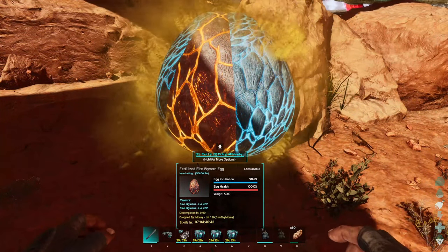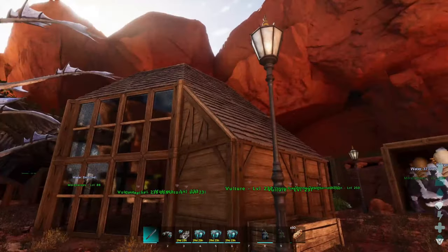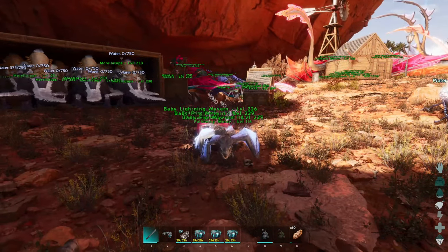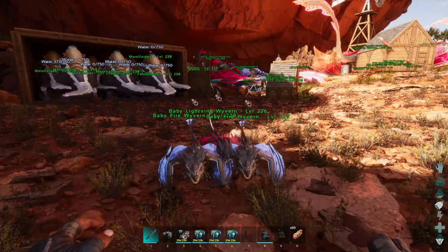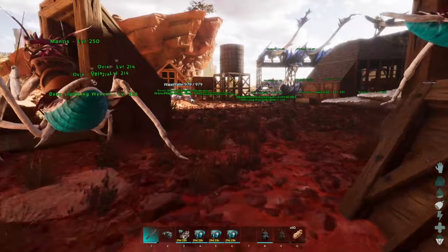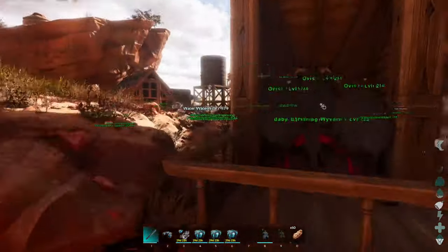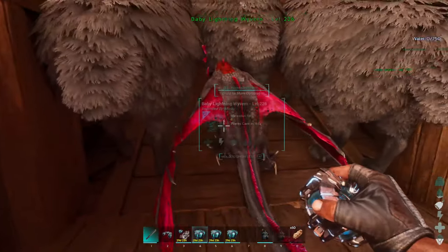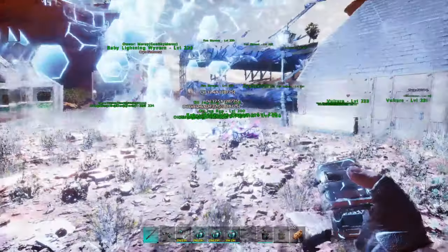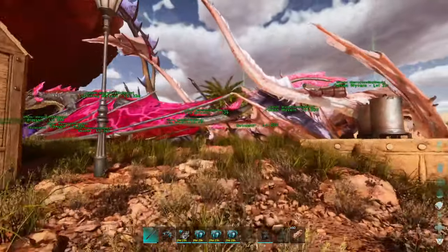Luckily we got wyverns that came out fine, no problems. Unfortunately I realized that was my hand, not actual controller drift. I'm a little upset we didn't get any triplets or twins out of any of them. Also I'm missing one — where did one of you go on a journey? Yep, he went on a journey. Okay, so I need four more lightning and four more fire, and six poison, but the poison aren't done yet.